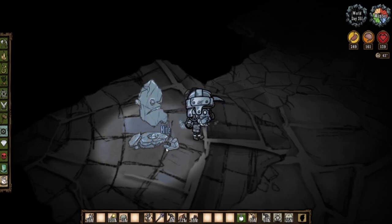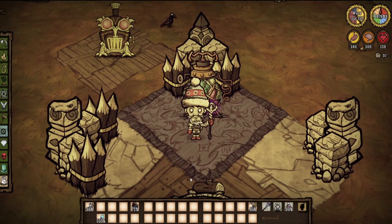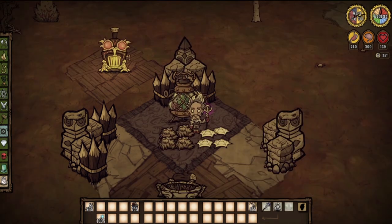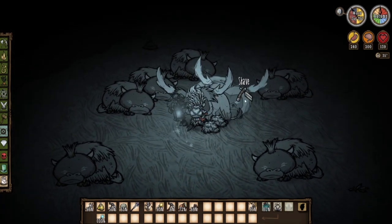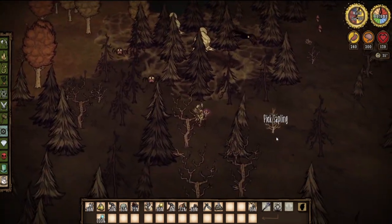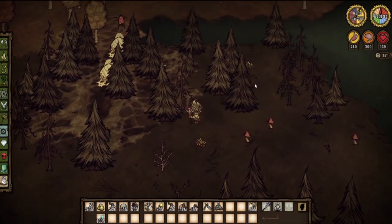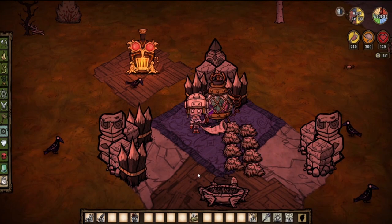Now let's talk about warm clothing. A winter hat is one of the easier things to craft, costing only four beefalo wool and four silk. To obtain the wool, just shave some beefalo with a razor at night. The silk comes from spiders — it's more challenging to defeat spiders from bigger dens, so I always wipe out a bunch of spider nests when they're still tier one in the earliest days of autumn.